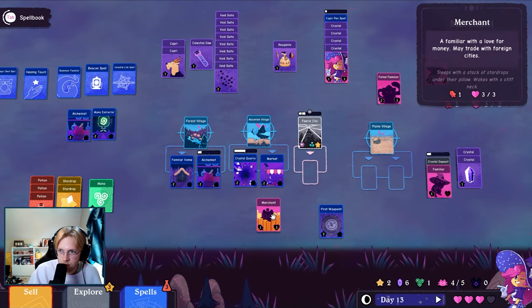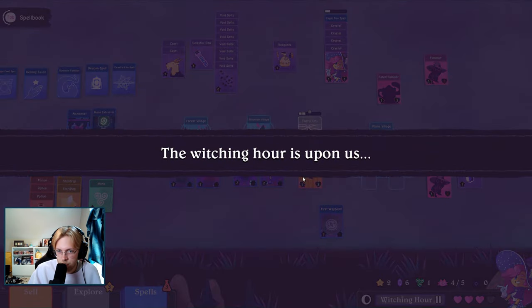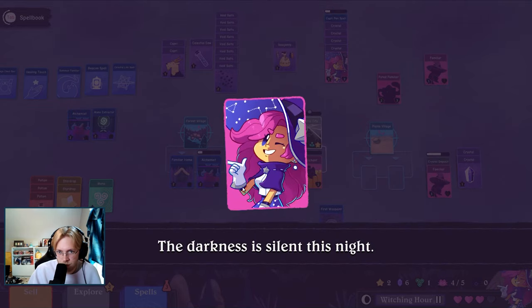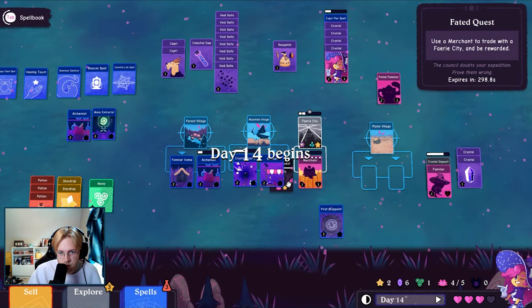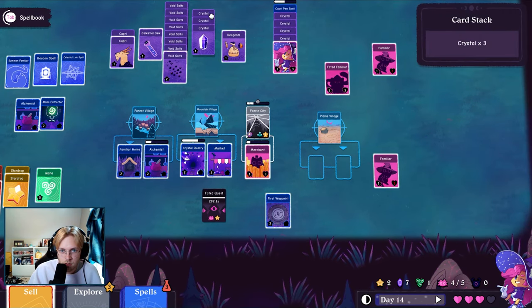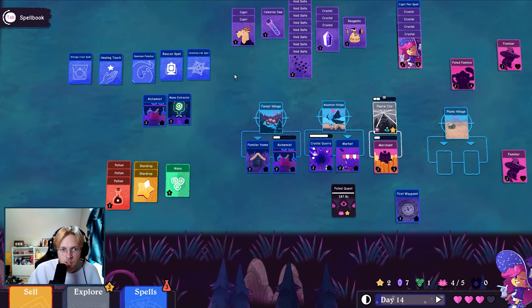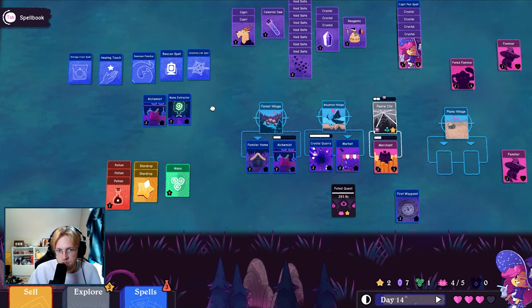A merchant. So you just trade. Give me another quest. Use a merchant to trade with a fairy city — okay, well we're already doing that, so you are welcome. Let's see, healing touch: two silver sage, one reagent. Okay so we need silver sage.